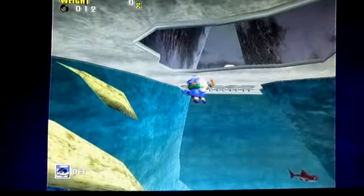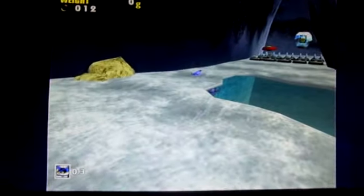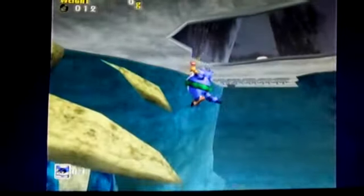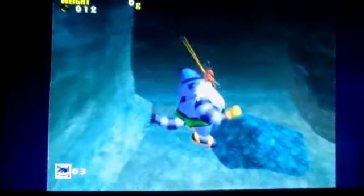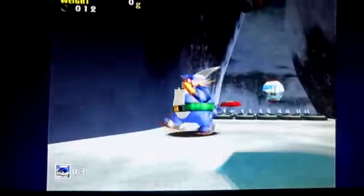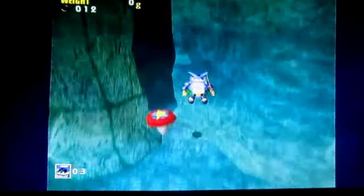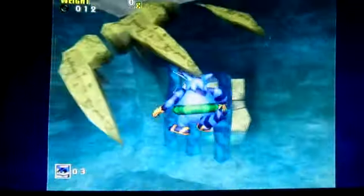Let's see where that could possibly be. Let me just glitch through here, because I do know there's a glitch to get back up here instantly. Now that I want to use it to my advantage, the glitch doesn't want to work. There we go — that's the glitch I was talking about. Oh, this is where it must be then, right? Nope — where the hell is that?